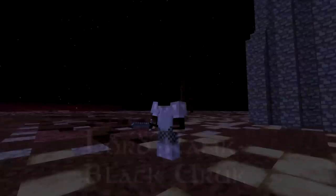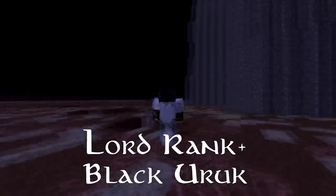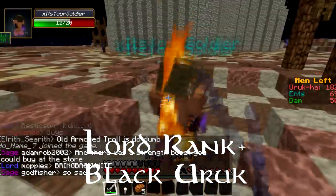The Black Yurk is available to the Isengard team. Fire Aspect 5 allows you to burn your enemies alive, along with an iron sword Sharpness 1 to help you harvest the enemy team.